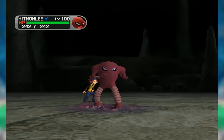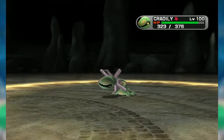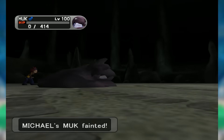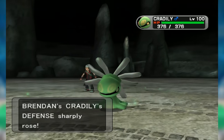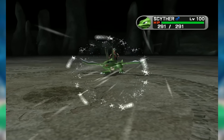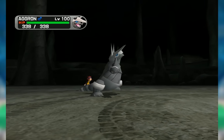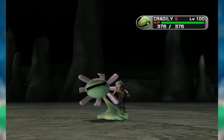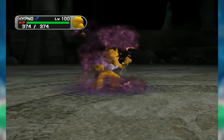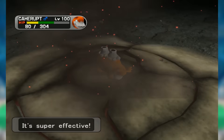Beyond Kangaskhan and the Electrics, Cradily's bulk and longevity with Recover made it generally unkillable for much of the metagame, standing in the way of common notable UU threats including Tentacruel, Furret, and Camerupt. Once on the field, it didn't have much offensive presence given its meager Attack stat, but it simply crippled the opposition with Toxic — especially since many common Toxic immunities like Nidoking, Aggron, and Muk didn't want to eat an Earthquake. This might make it sound like Cradily was solely relegated to stall teams, but it was great on offensive teams as well, providing a defensive backbone and softening up the opposition with Toxic. All in all, Cradily was one of the best, most important Pokémon in Advanced UU.